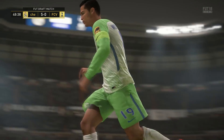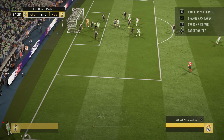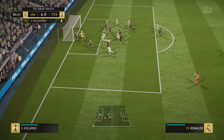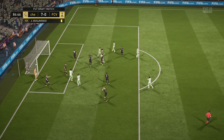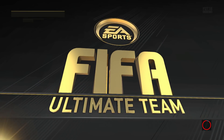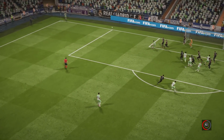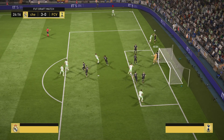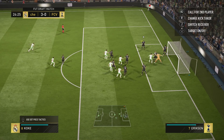The corner kick technique I'm about to show you is pretty amazing and you can score plenty of goals if you follow some simple tips and tricks. As you can see from these in-game examples, I use a direct cross towards the player at the first post and then I use a first time header to score goals. There are plenty of ways to deliver the ball at the first post, but in today's tutorial I'm gonna focus on the best crossing technique.